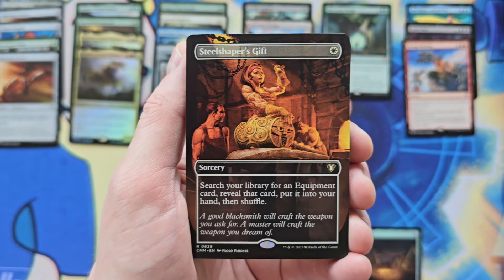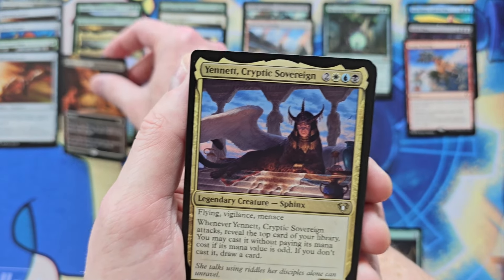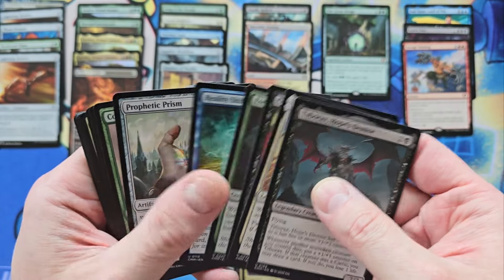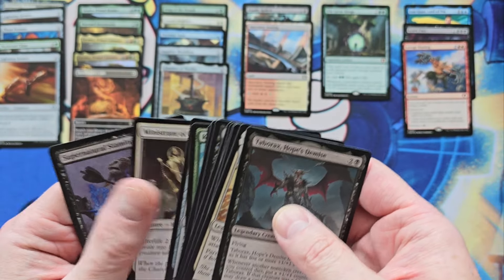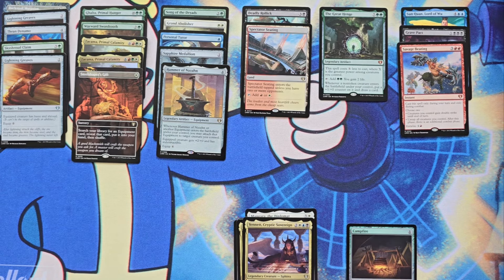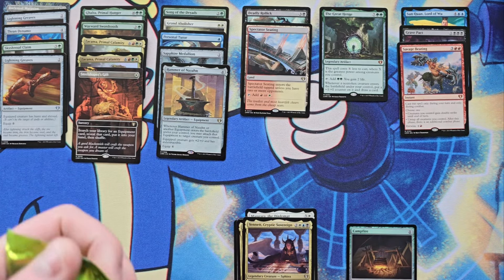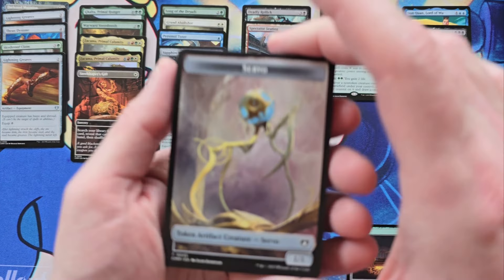Steel Shaper's Gift in Borderless — kind of cool. Tabrax. So we have six packs left, there should be another couple of Mythics. I'm hoping for one more banger, and I'm hoping for one more free Commander spell that isn't named Obscurian Haze.